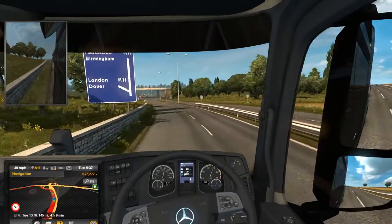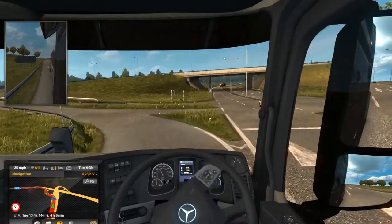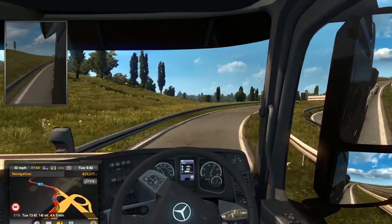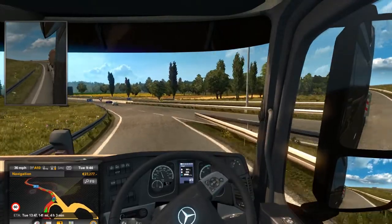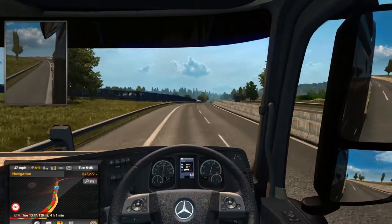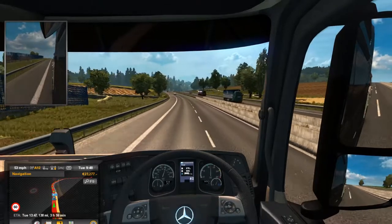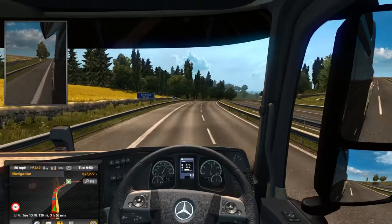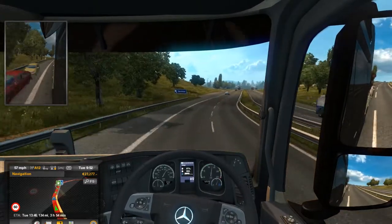We're going to come off here towards Dover where we will pick up the ferry. Interesting little slip road here — you see that? I'm liking this truck already, this might be my favourite truck so far. Yeah, we're on to the M11. It looks like there's been a breakdown or accident up there.